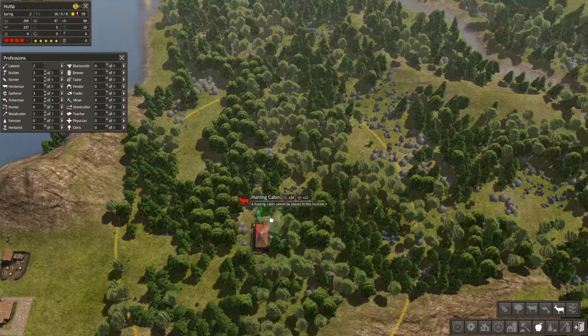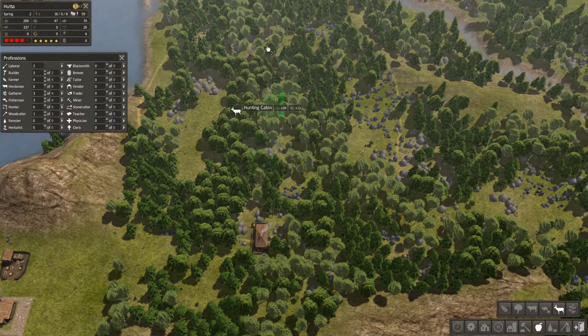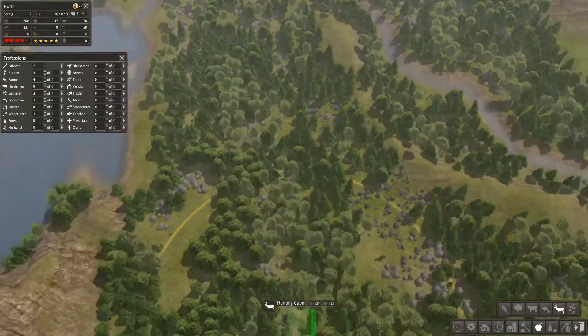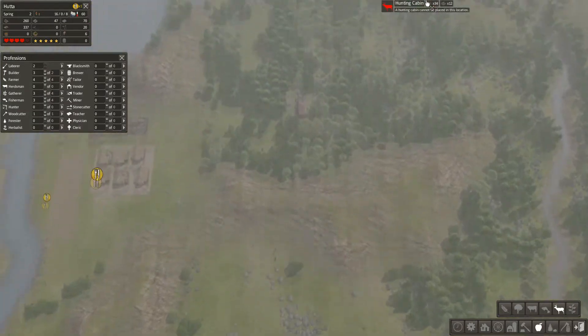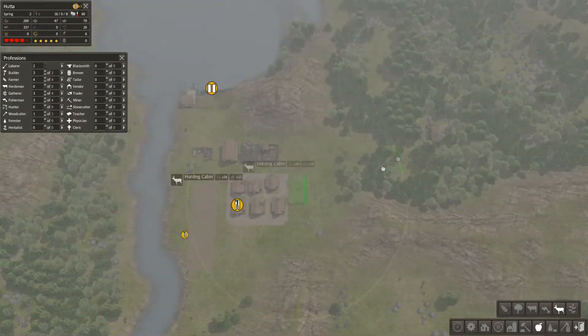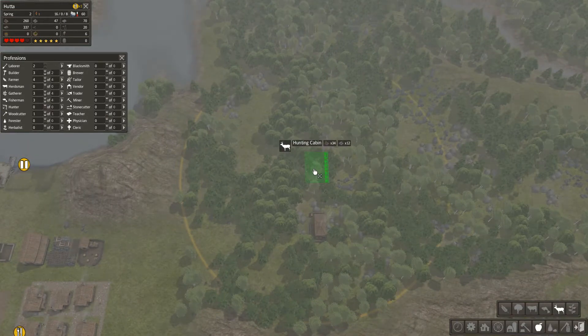The hunter's cabin gives us fresh meat and also leather for building coats at the tailors — we can also trade the leather. We want this in a place we're not really going to expand into. As I say we'll leave this side as industrial, so we'll put that there.